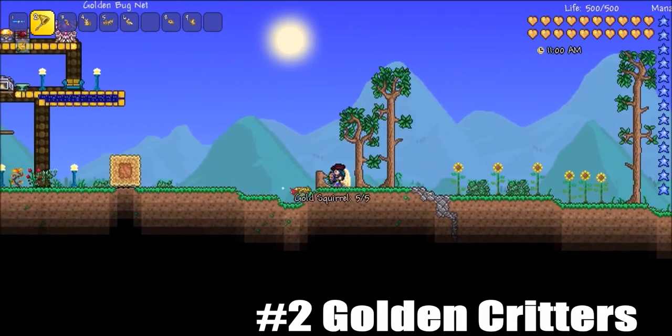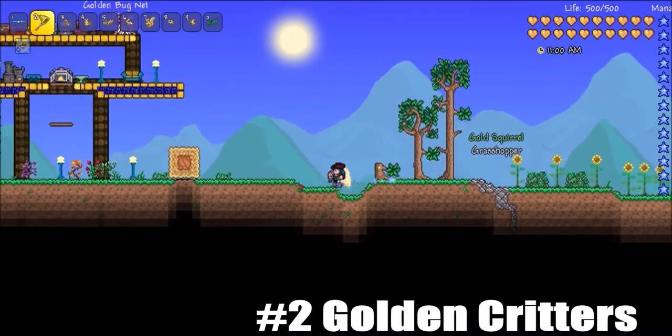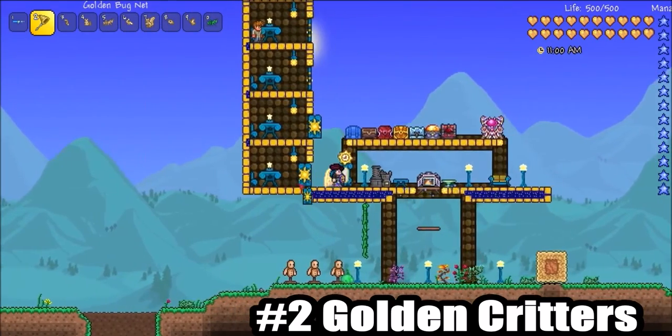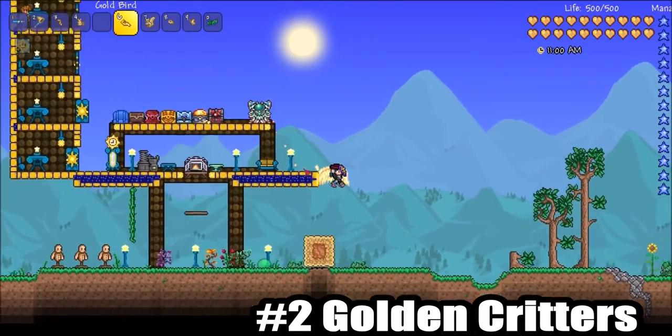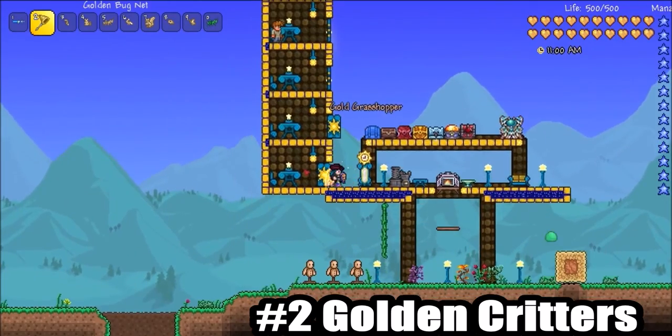Oh, there we go — we've got the golden squirrel! They're really rare. I'm not sure how much they sell for, but they randomly spawn when you break stuff. For example, a golden grasshopper — you get that the same way you'd normally get a grasshopper.